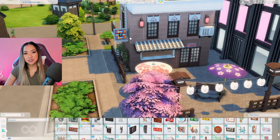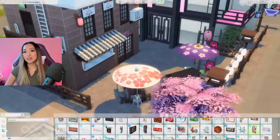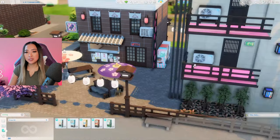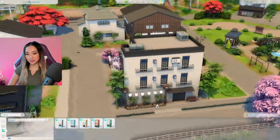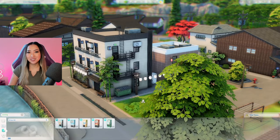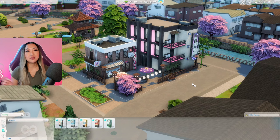Also grabbing another one of these signs from the City Living expansion pack - I think this pink and yellow sign would be perfect. And then I also found this pink sign from City Living that has lanterns on it, so we have to use it. I just added some Snowy Escape vending machines to the side of the building - it kind of looks like a cool alleyway. And I think that's going to be it for our exterior for the owner's corner store slash cafe and capsule hotel. Let me know what you guys think of the exterior in the comments down below, and let's get started on the interior.